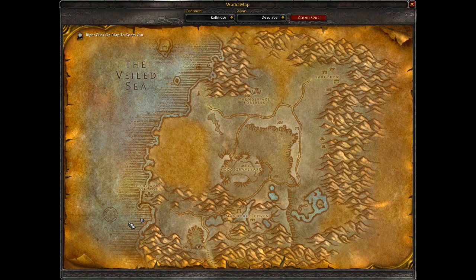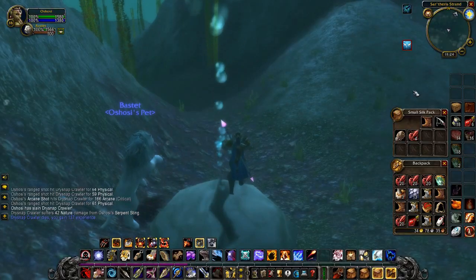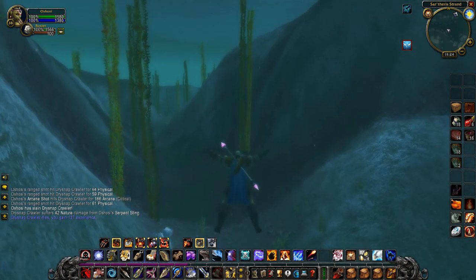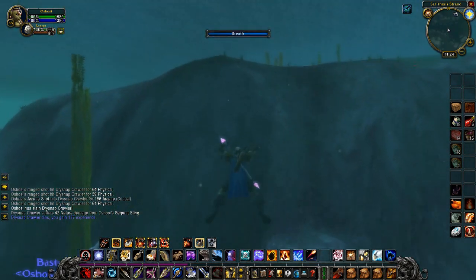Here we are on the map in Desolace — this is the location of Shadow Prey Village and this is the location of the reef area where you can find the shellfish pots. The shellfish pots can be found throughout the entire reef area.